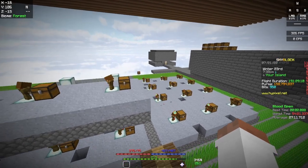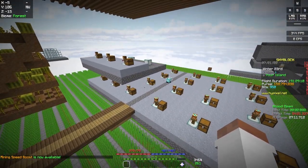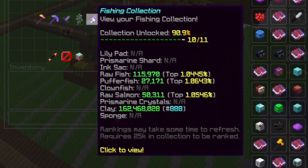Also, minions give loads of skill XP. For instance, clay minions have got me to fishing 40 and I don't even fish that much. Just to prove how powerful these minions are, look how much clay collection I have - I'm literally in the top 1,000 for clay collection.